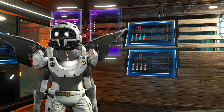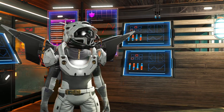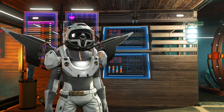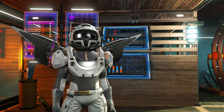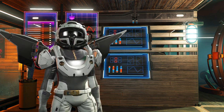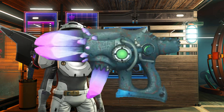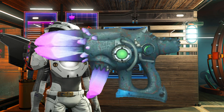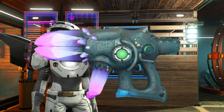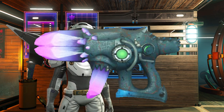Hello everyone, Dave here. Welcome to the channel and welcome to a No Man's Sky multi-tool hunting video. I've been mooching around the Euclid galaxy in the last couple of days and I have come up with a real winner of a multi-tool. It's this one on the screen now — this awesome pink crystal with a pink crystal magazine alien multi-tool. This is an S-Class and it could not be easier to go and get this multi-tool.